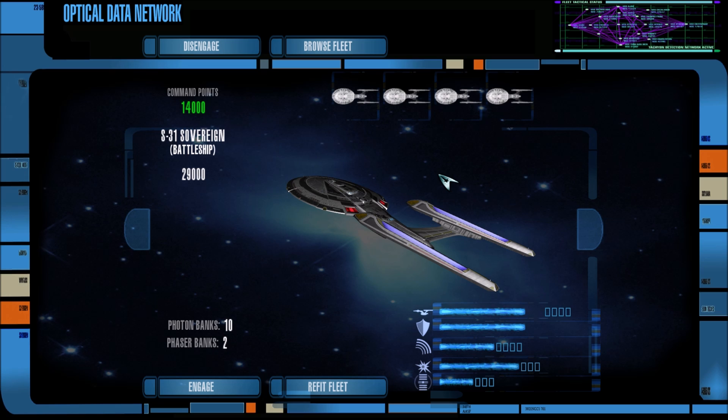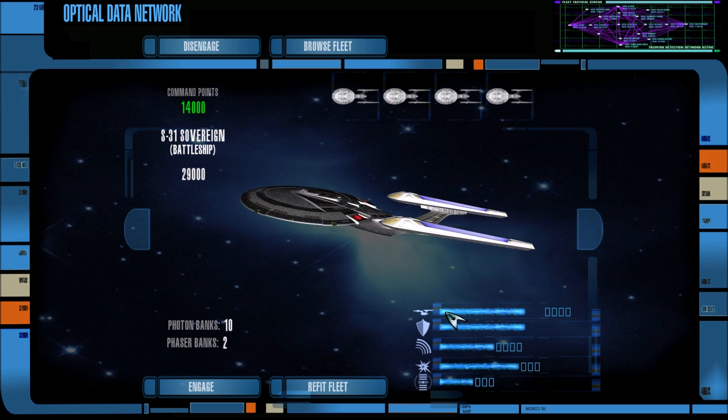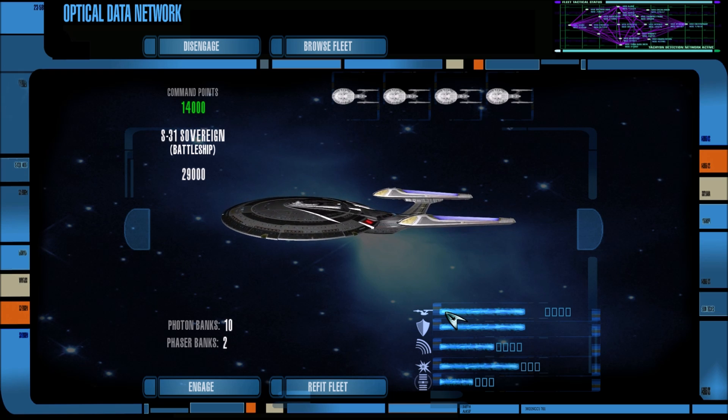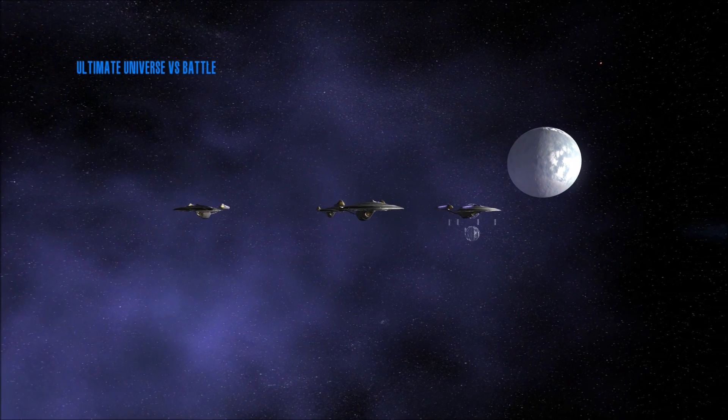Eight Borg vessels and a Borg star base. The plan is to get in there, take out the guarding fleet, and then hit the star base with everything we've got. I will hit engage and we will let the battle commence.